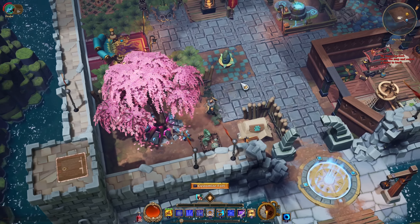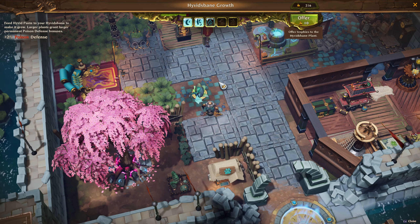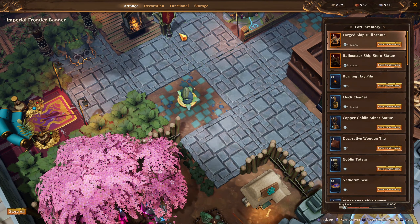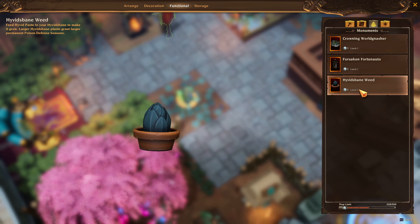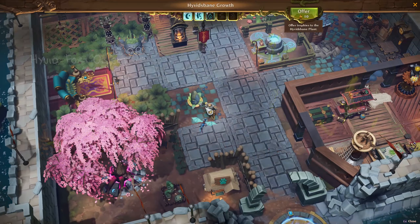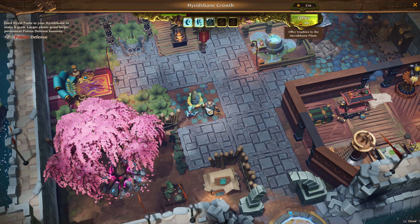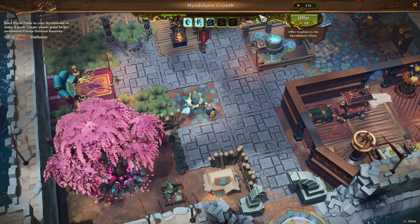Now let's go to the next bonus, which is Poison Resist. When you go to your fort customization under Functional, it's listed under Monuments — it's the Hyavidsbane Weed. It starts small and eventually grows bigger, just like the Ancient Tree. The maximum level gives you plus five percent bonus, just like the Ancient Tree. This is the progress bar for this structure.